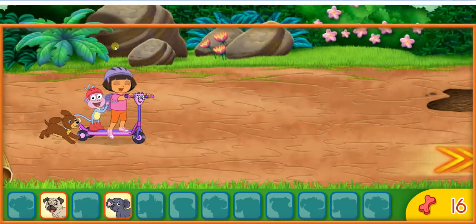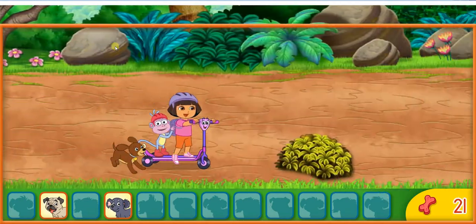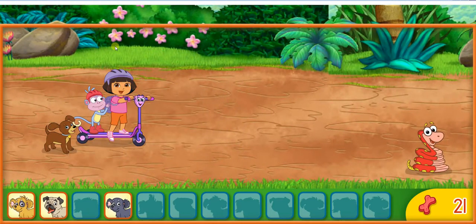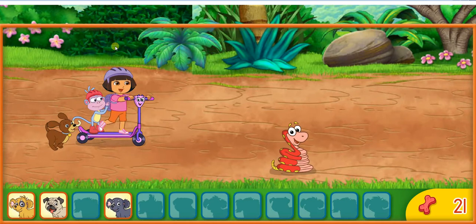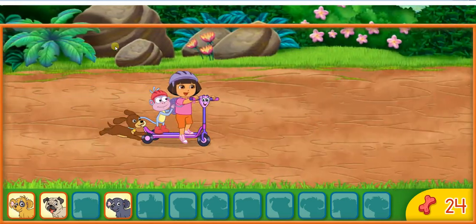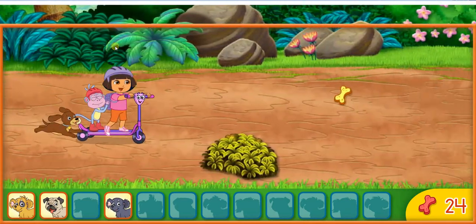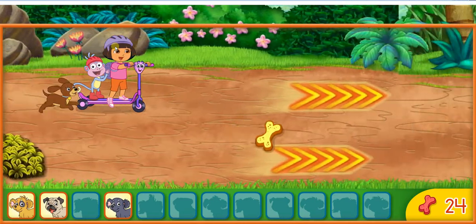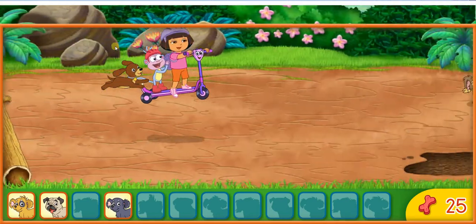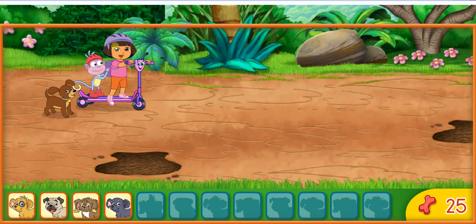Dos perritos. Way to go. ¡Rápido! Un perrito. Let's get that puppy. Three puppies. Tres perritos. ¡Rápido! Here we go. Remember, press the up and down arrow keys to move around things in our way. ¡Rápido! Nice jump. Four puppies. Cuatro perritos.